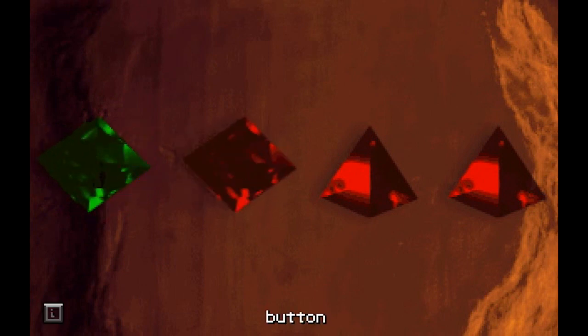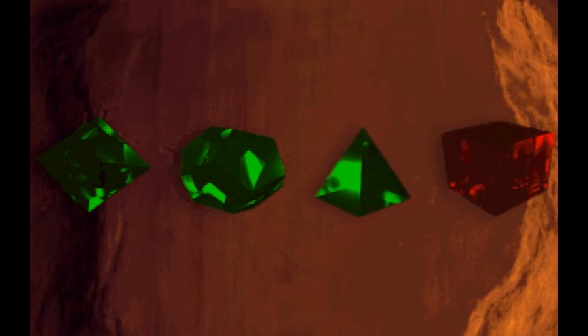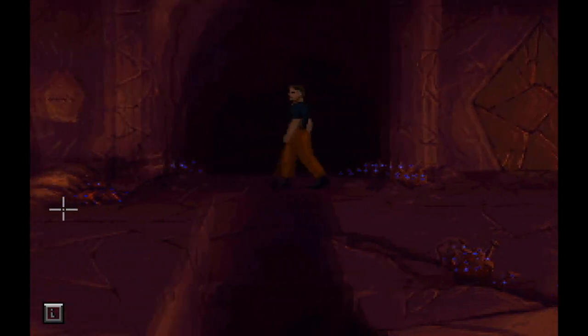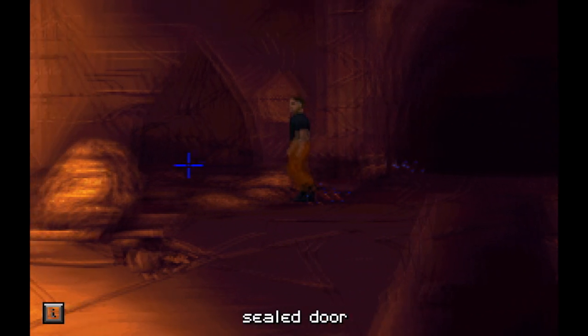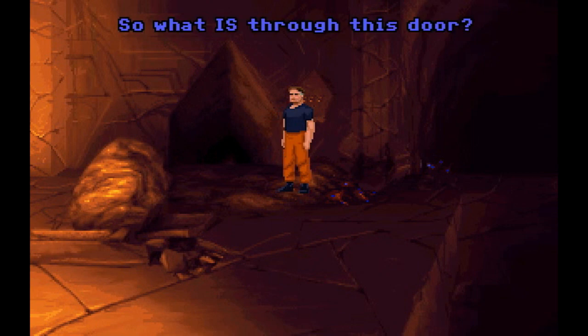Green diamond, green thing. Oh, there are two levels of that, actually. I don't know if it's this one or the other one — let's try that one first. Looks like that may not be the door. Well, I didn't try the other shape on this one. Oh man, that was it — I had the right door the first time.